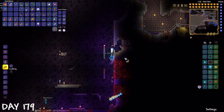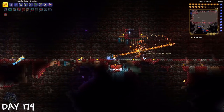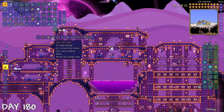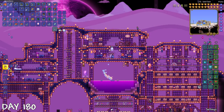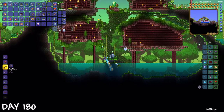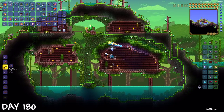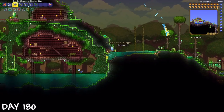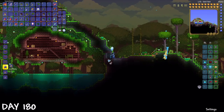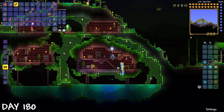I took a break from building to collect Ichor to make Ichor flasks. Not a lot of crimson had spread, but it was enough for enemies to spawn. We basically had more than enough to use one for each stage. Well, let's finish working on the jungle houses.